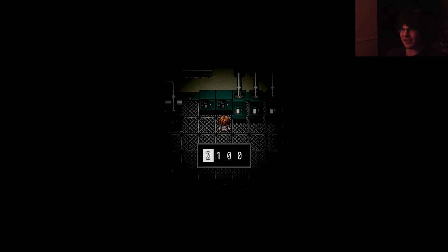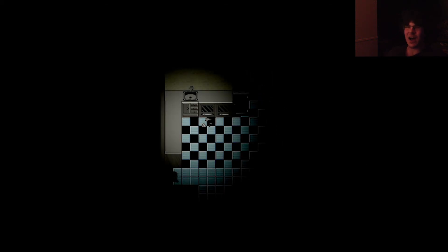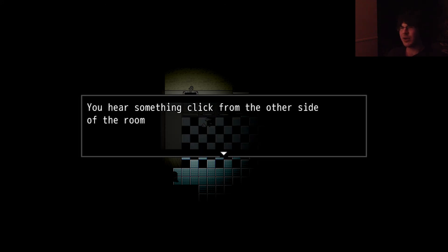Now, here's the thing: that mirror was in the laundry room. The walkthrough told me to go to the restroom. Even the walkthrough doesn't know how to play the game. I'm coming across as kind of dickish, probably. But seriously, playing this is kind of frustrating just because stuff doesn't make any sense. You hear something click from the other side of the room — other side of the room? You mean a different room? You mean a room that's very far from here and has nothing to do with this room?